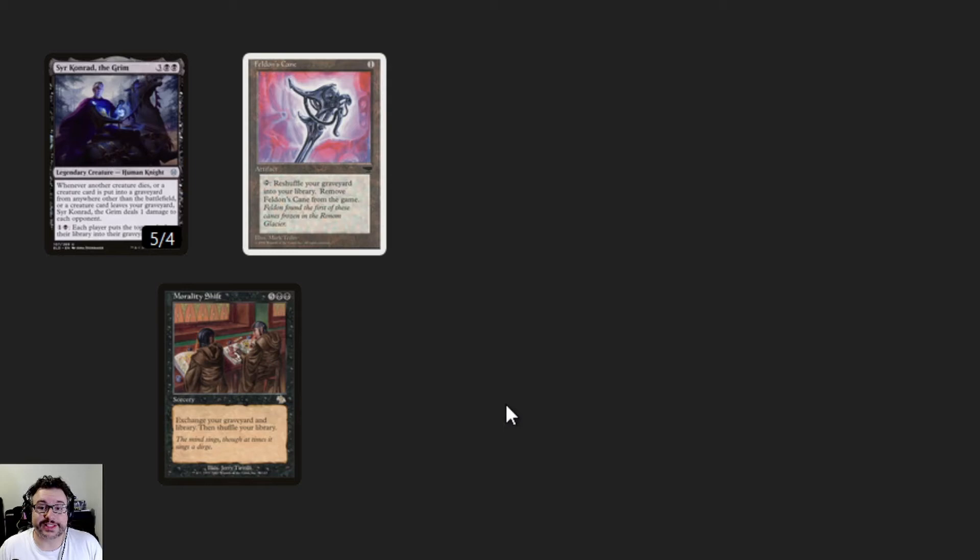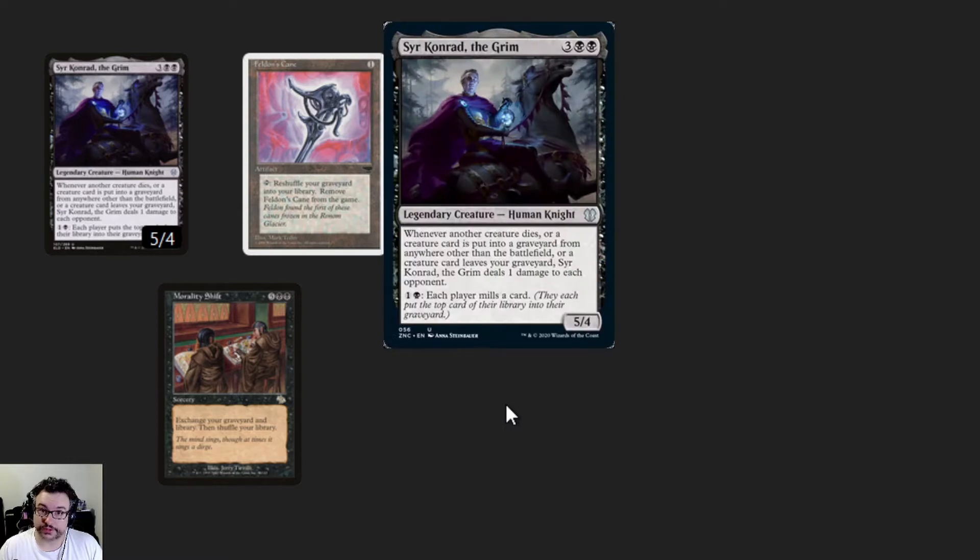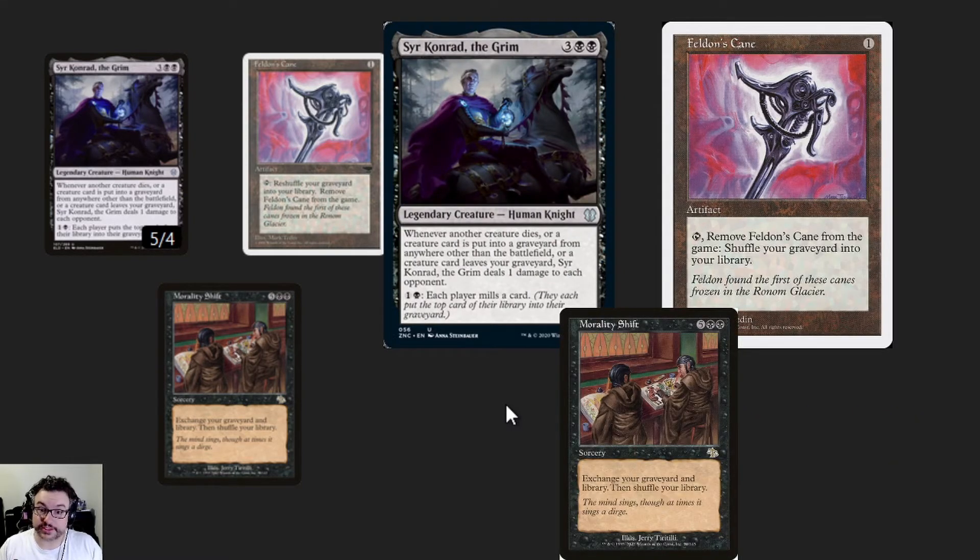The first combo we're going to be discussing today is more of a value combo. If your opponent has 100 life or something crazy, this card interaction may not be the thing that deals the death blow to them, but it's certainly going to hurt a lot. For those decks that don't gain life, though, getting this one to go off — especially if your deck has 25 to 30 creatures in it — is almost certainly going to spell doom for your opponents. There are a few pieces that can gain you value with this combo, such as No Rest for the Wicked, Wanda Vertebrae, or Perpetual Timepiece. However, for this example, we're going to focus on the three-card combo of Sir Conrad the Grim, Felden's Cain, and Morality Shift. Keep in mind, this is a budget combo and could instantly be made better with something like an Ulamog or a card that shuffles itself back in, but this is still a very good card interaction.